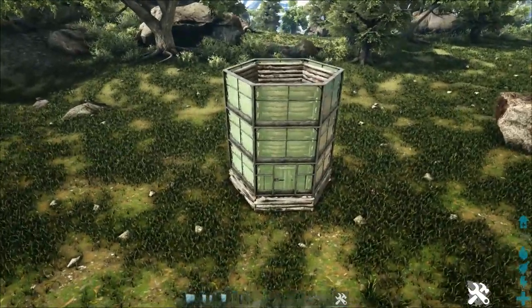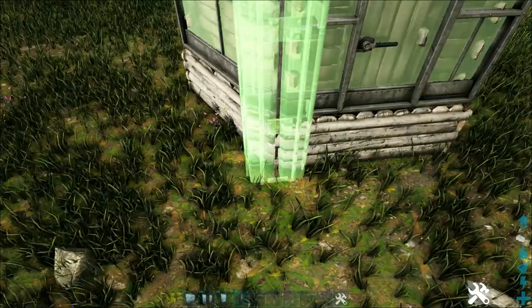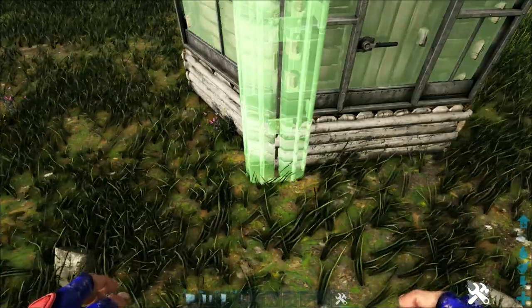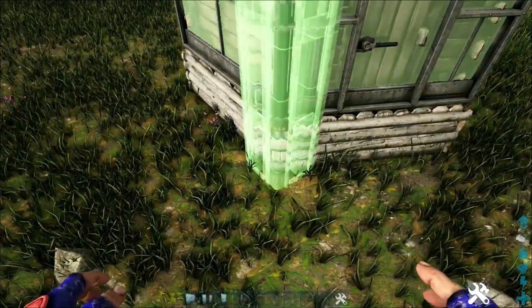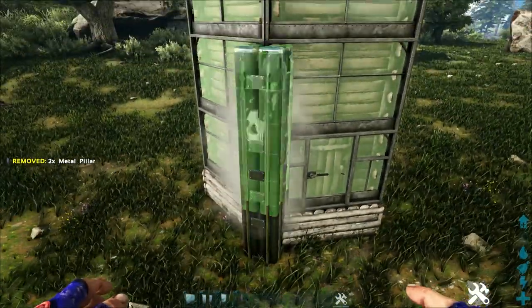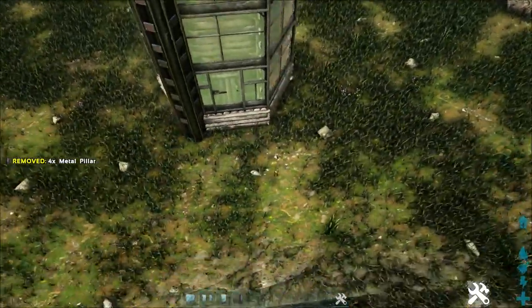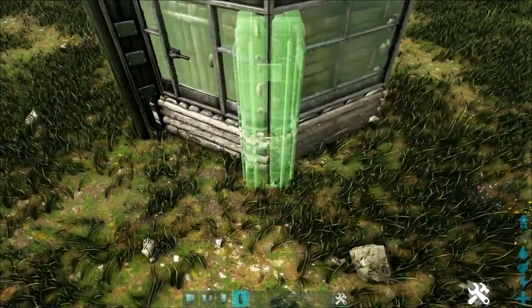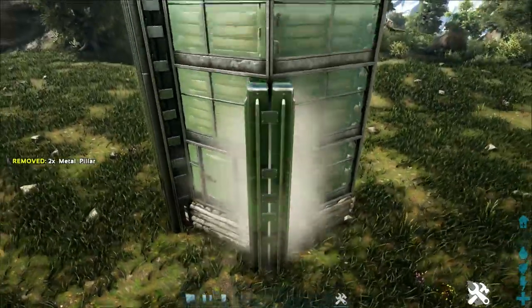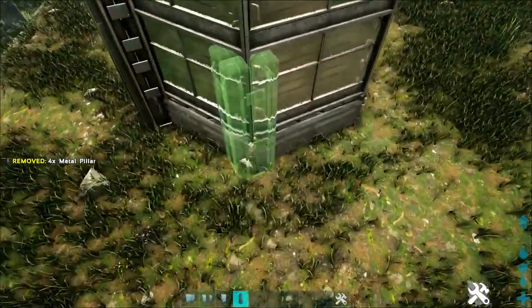With that done, come back to the corner and add four-high metal pillars snapped to that fence foundation. Make sure you're snapping to the one angled inward so the flat side is on the corner. Add three more on top of that, then go to each remaining corner and repeat — snapping to the fence foundation so the flat side of the pillar faces you on the corner. Do this on all corners.